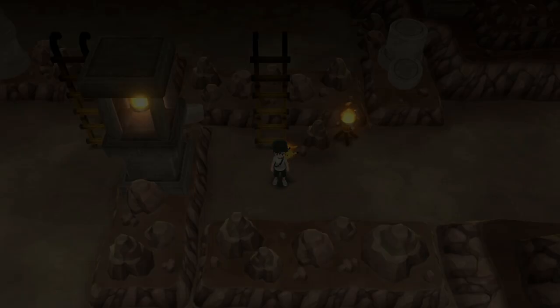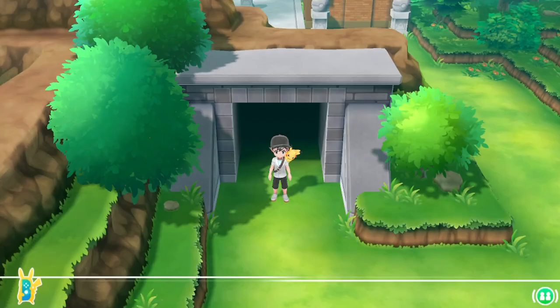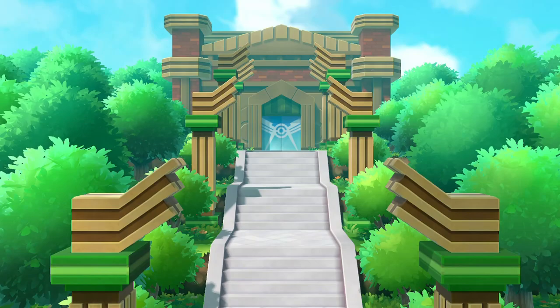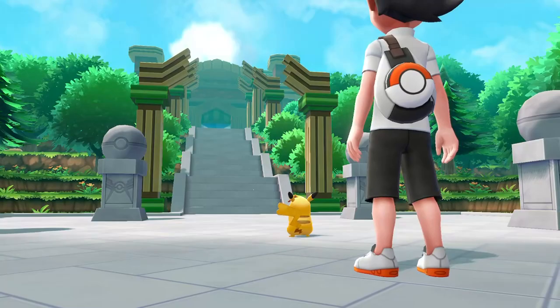From there, head to the ladder to the left of the coach trainer and go back down to the second floor. Once at the bottom of the ladder, head to the right and we see the exit to Victory Road. We arrive on the other side of the cave, back on Route 23. Head north to find the Indigo Plateau and a nice little cutscene with your partner Pokémon. That's it for this one — check out some of my other videos for more Pokémon Let's Go content. Thanks for watching, and I'll see you in the next video!